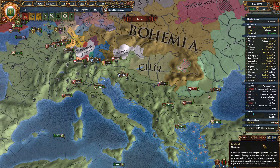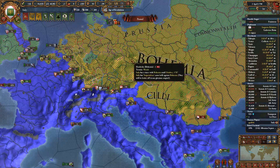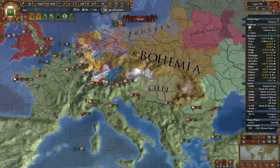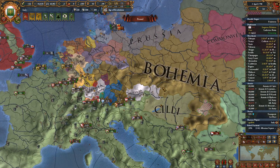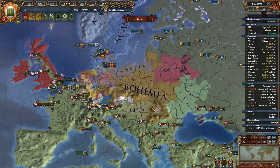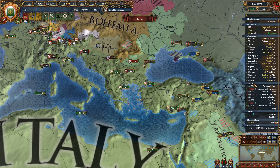We're already ramping up to attack over here. Truce map mode — seven years, unless I truce break. I could have done that last time. I've desieged the capital of all non-independent electors. If I happen to have one allied or vassalized, I don't need to siege them out. But that's not really something that's likely to happen.